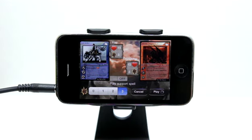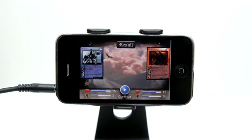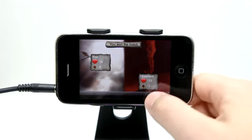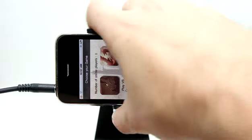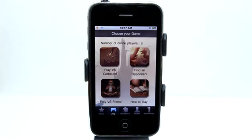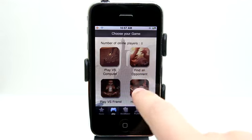Looks like we're tied now, so it's all going to come down to this last play. I'm going to max myself out here — I think it's important to throw as much as I can when we're tied on the last card. And it looks like I won the match! I ended up with 15 health and, of course, no strength left, but my opponent only had 13 health left, which makes me the winner. Now I'm back in the main view where I can choose to play another game.